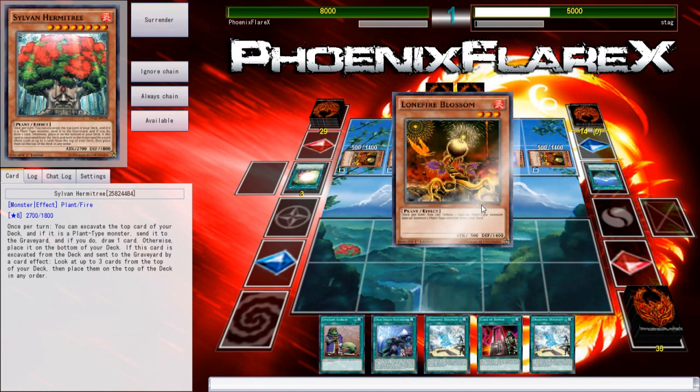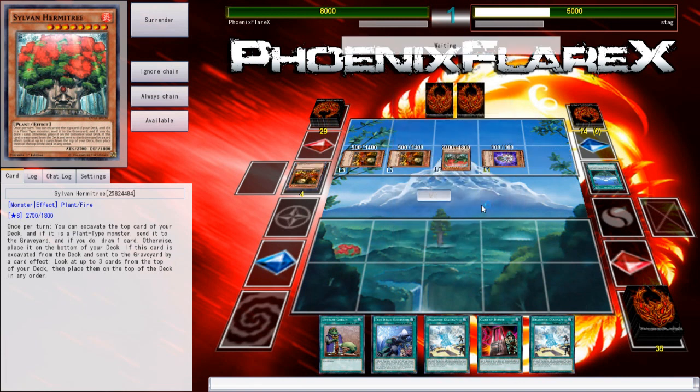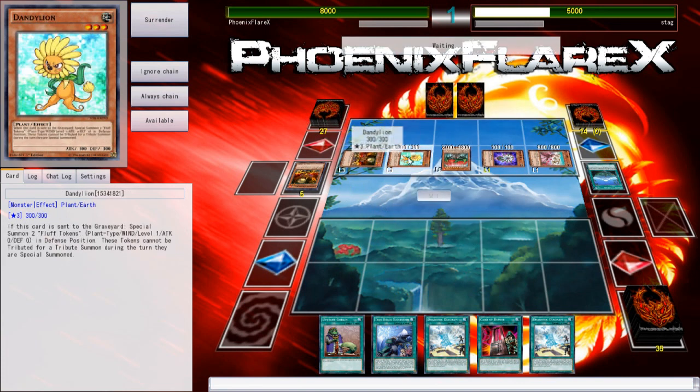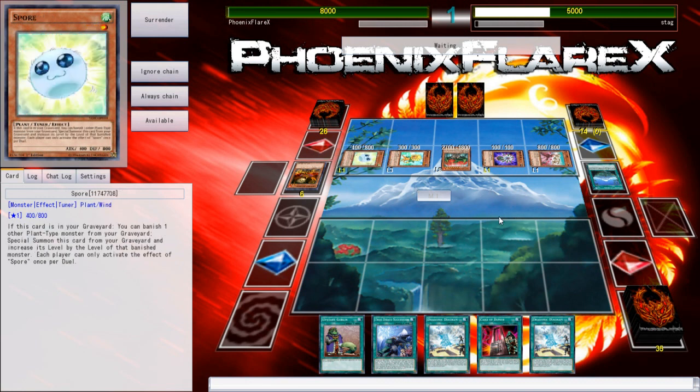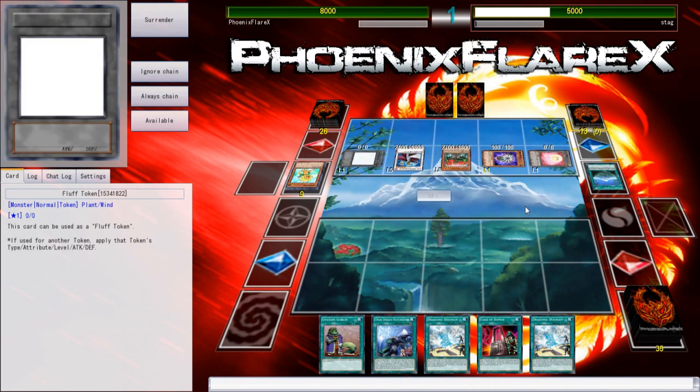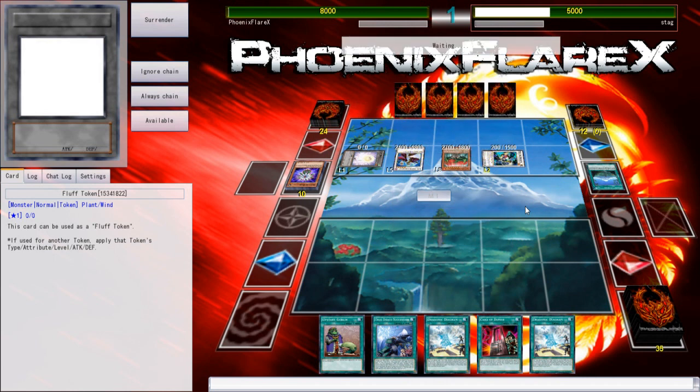It actually might not matter, depending on what his ending board is. There's probably gonna be a Titanic Galaxy in there somewhere, but Titanic Galaxy is going to be something that can be baited. Lonefiring into Rose Lover, then Lonefiring into Dandelion, and then Lonefiring here for something. Is he able to make Naturia Beast? He is able to make Nat Beast right here with Glow Bulb, Rose Lover, and Dandelion — that's a bit of an issue. But it doesn't look like he's doing that — Hyper Librarian here, and getting his Wynn tokens. So I don't think I need to worry about Nat Beast in the immediate future.